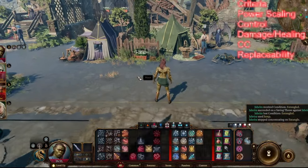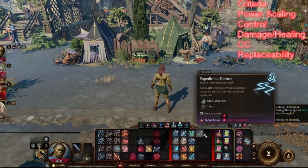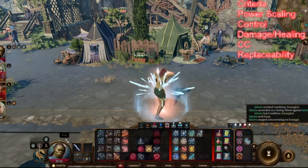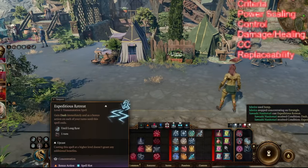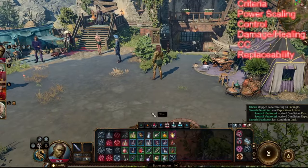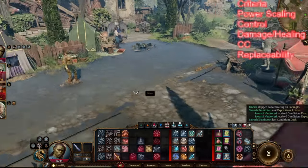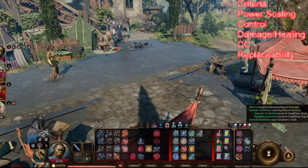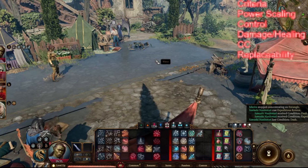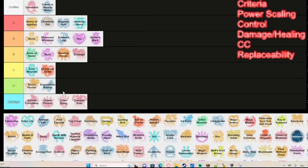Expeditious Retreat is a wizard spell that gives you Dash for one turn and lets you subsequently Dash as a bonus action until long rest. The problem is it's concentration, and as a spellcaster, concentration is incredibly valuable. I'd rather just use Misty Step, which is a second-level spell that also lets you disengage from enemies. There are also boots that give the same effect without using concentration, so I wouldn't waste my concentration on Expeditious Retreat.